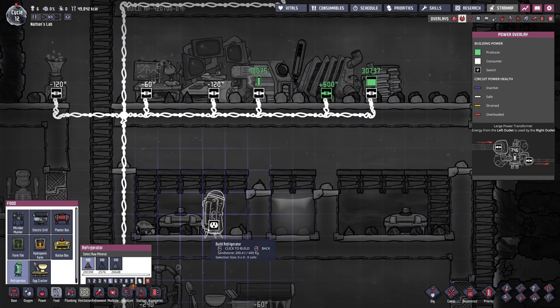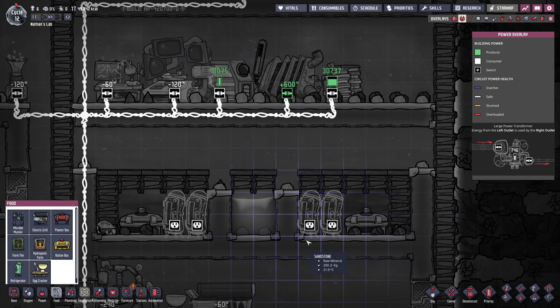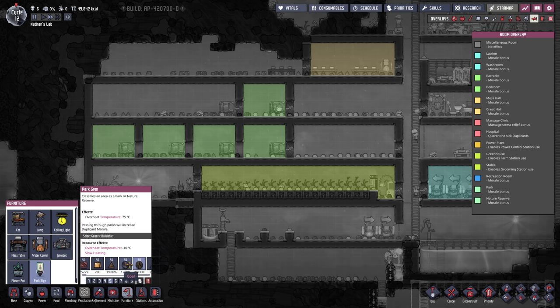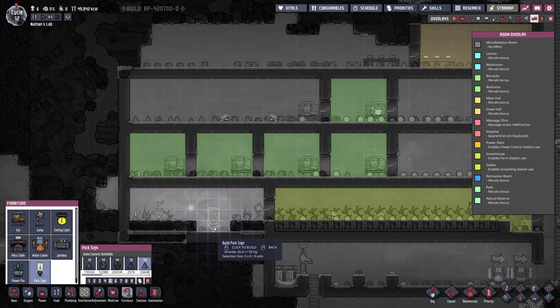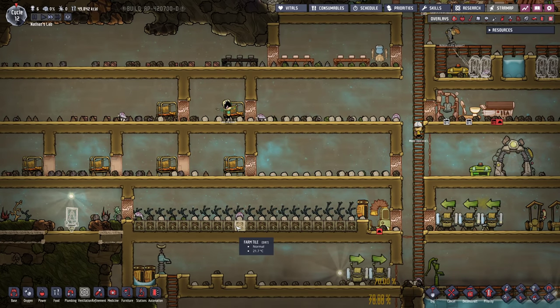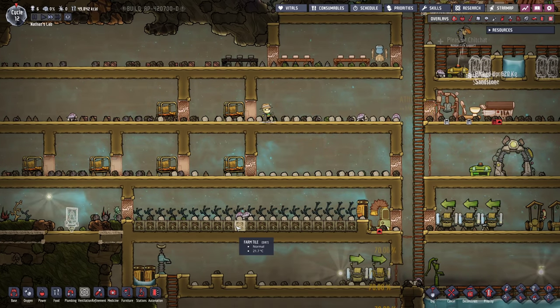We also unlocked the refrigerators. Now these things actually emit heat, so I don't want to hook them up to my power system. However, one of these refrigerators is capable of storing 100kg of food, while the ration box taking up the space of two refrigerators only stores 150kg - so more storage in the same space. I almost forgot about the park sign, we also have that unlocked. Let's build that with granite right there - this is gonna make this room a nature reserve, giving all my duplicants plus six morale, and that is just absolutely necessary.